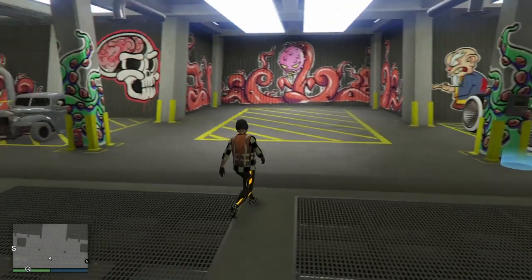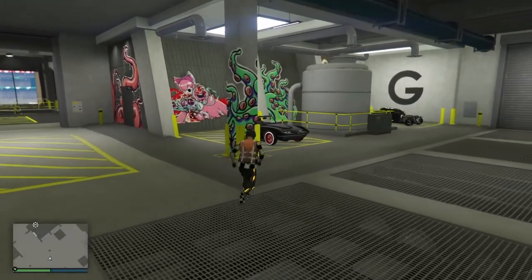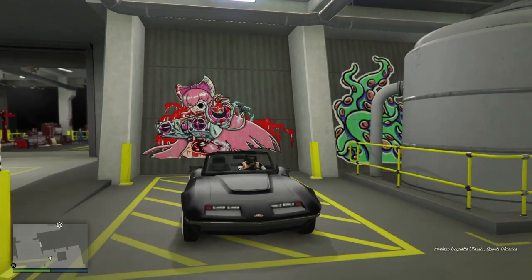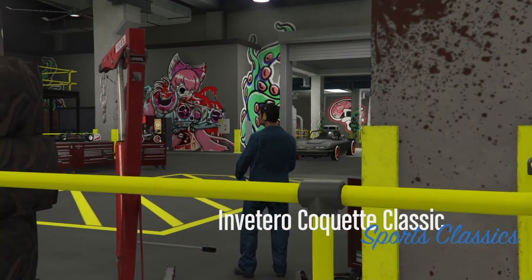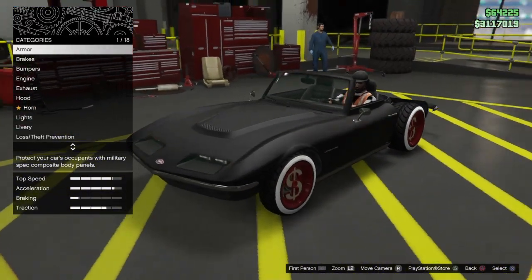Go ahead and pay for that, make sure it goes to your Arena, and then you're ready for the glitch. Get inside of it, hit the round D-pad, and modify it once you have it in your Arena.